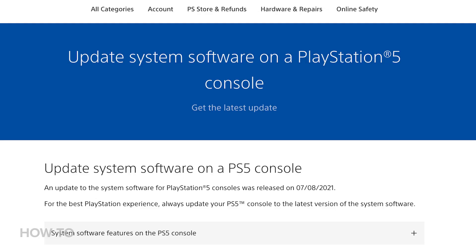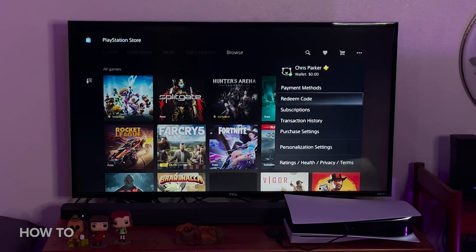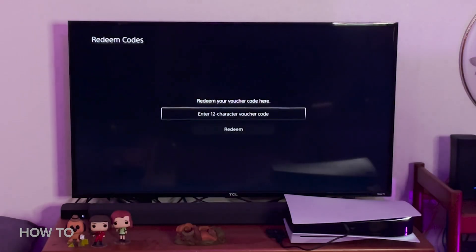There are basically two steps to this process: update the system software to the most current version, and install the SSD into the PS5 — and I'm going to do them in that order because that's what Sony says to do. To download the most recent version of the beta, I have to enter a voucher code that was emailed to me, so I'll do that right here.